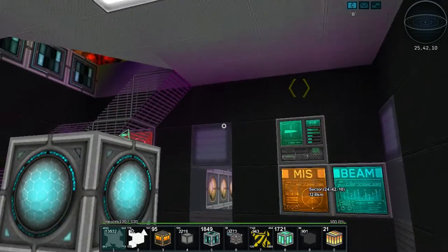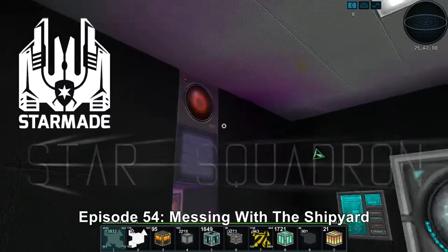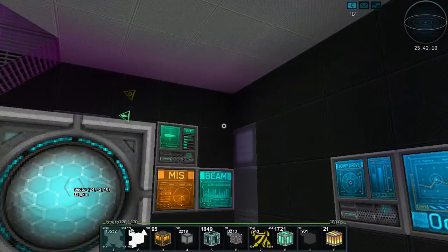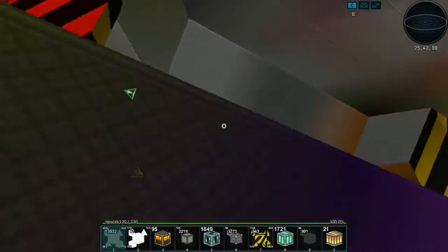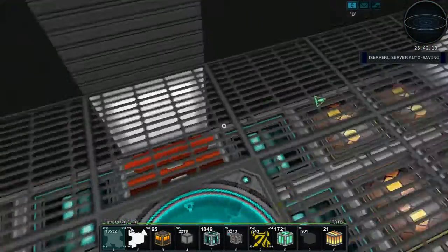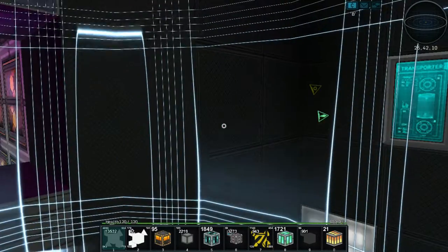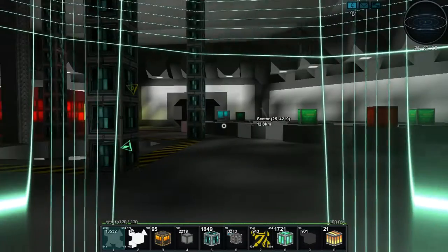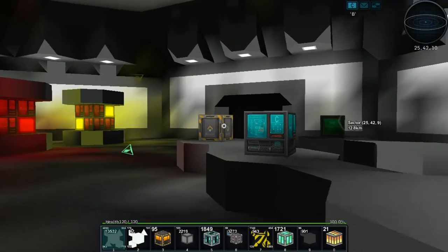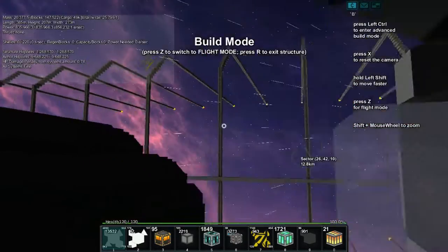Hello everybody, welcome back to another wonderful day of Charlotte Wars adventure and StarMade. Today we are on our ship doing some preliminary checks, and everything looks good. What we need to do is hop onto our station and activate the shipyard computer to make sure it's connected to the main storage of the facility. I wasn't sure if I did that, so let's do that right now.